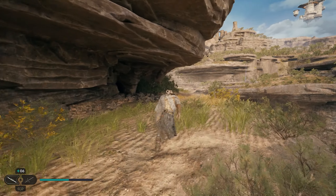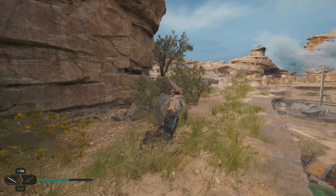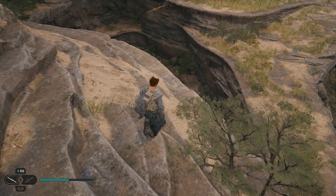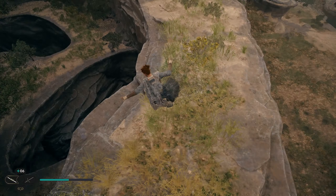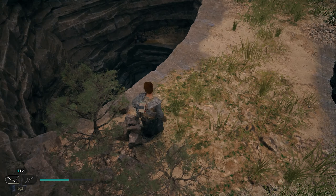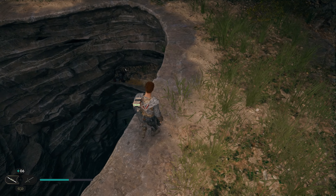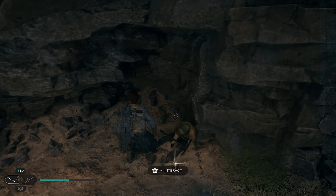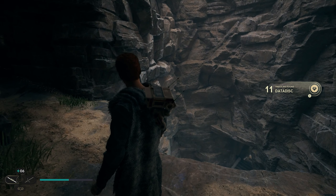Once you get up here, continue to move right, go all the way around, and you're going to start to see some holes in the ground where we're going to jump down into. Once we get over here, work your way down — this is essentially where we just were to get that chest. Drop over here on the ledge, drop one more time down here, and you can see right here we're going to have a treasure on the bottom of that little ledge — that's where our last collectible is. Just jump off, double jump and dash to make sure you make it, and now we can grab this treasure. You've got all four collectibles in the region.